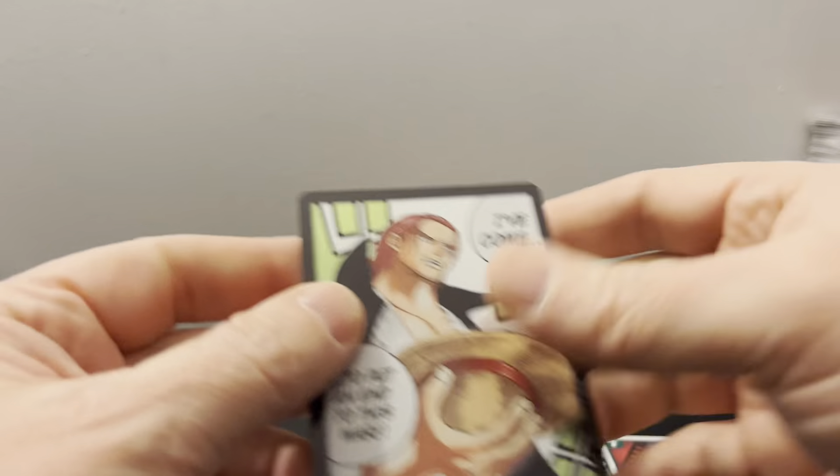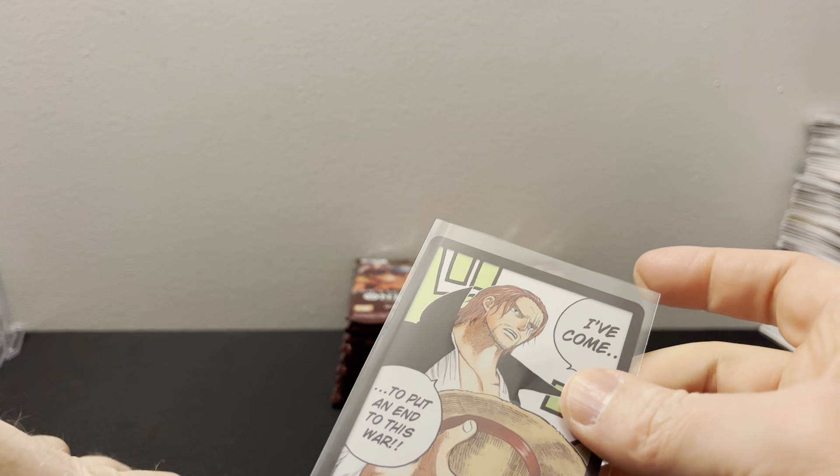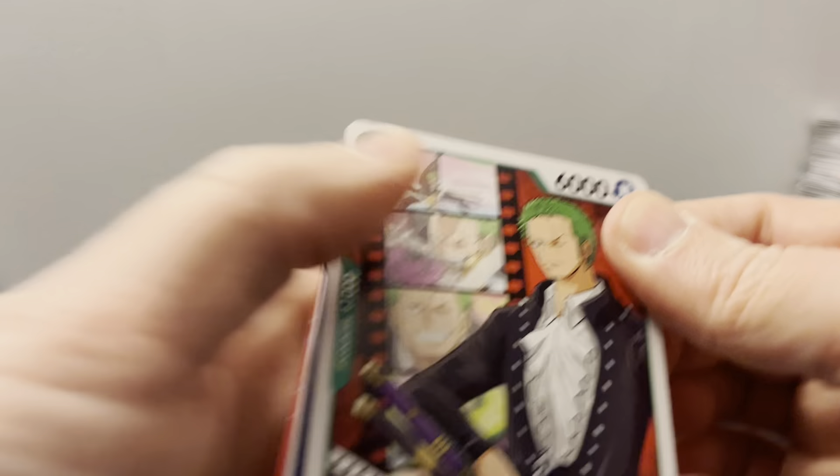Mookie. Oh, there's that — cool. I have a full page — I have a top deck binder that holds like a thousand cards. It's 16 per page, so I usually load it up with all this stuff. It looks like we got another Whitebeard.